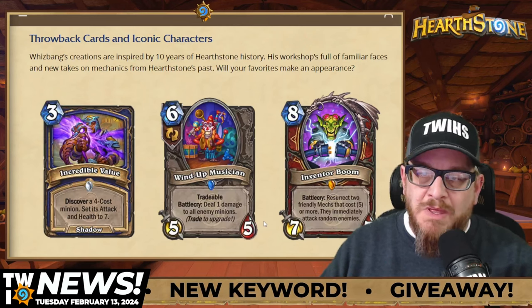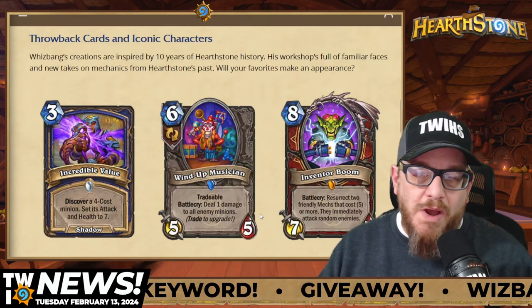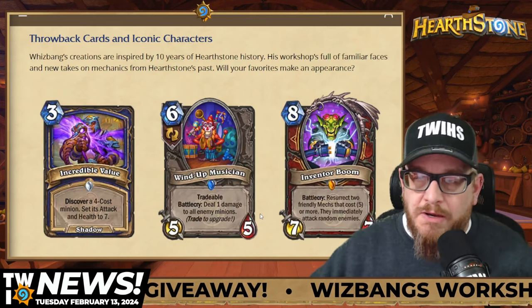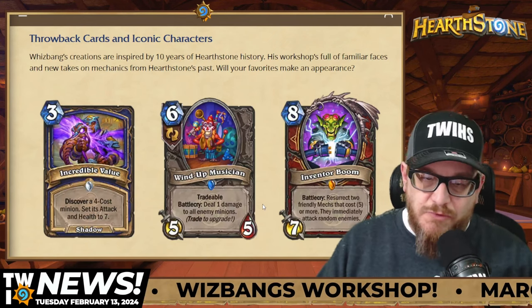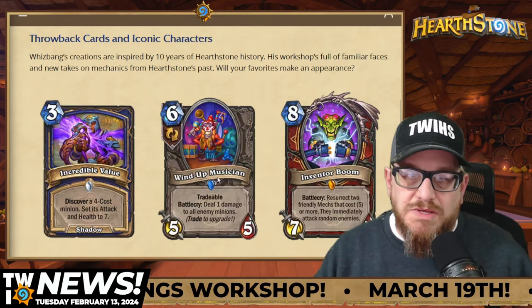We have Inventor Boom — I'm glad to see Dr. Boom back. Wind-Up Musician has the Tradable keyword, and this one's really cool: the more times you trade, the bigger the damage to all enemy minions. This is great for 6-mana. And then this one's Discover a 4-cost minion and set its attack and health to 7. This is cool as well.